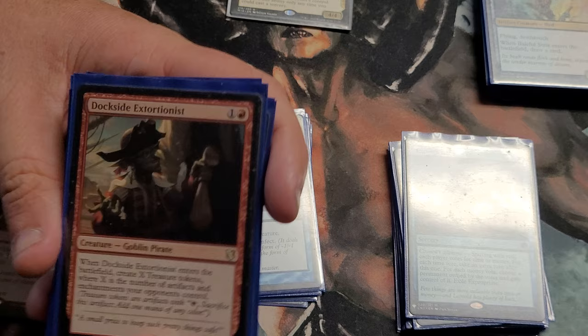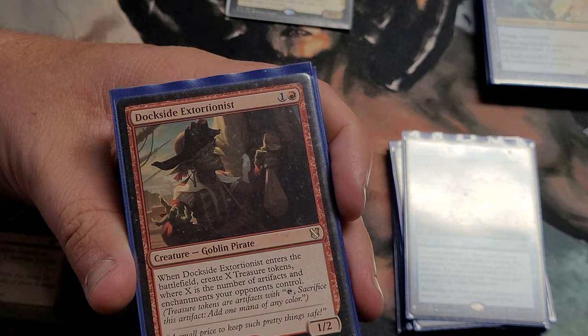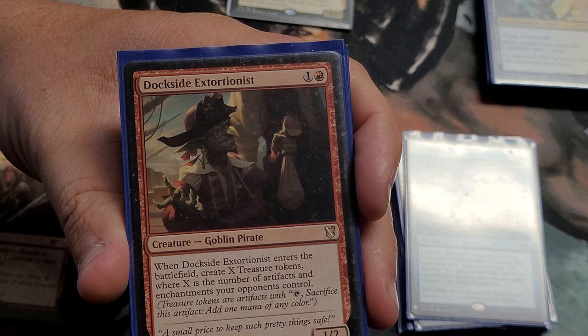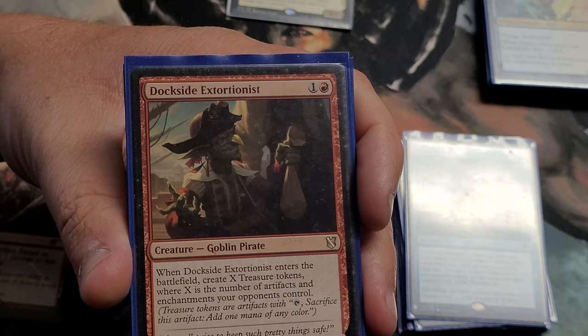Speaking of value — Dockside Extortionist: whenever he enters, create treasure tokens equal to the number of artifacts and enchantments your opponents control. I always get a ton generated. I'm noticing a theme here with all these enter-the-battlefield triggers — you almost want a bouncer, like a Deadeye Navigator, just bounce bounce bounce. I wish I had one — I traded mine away to David.